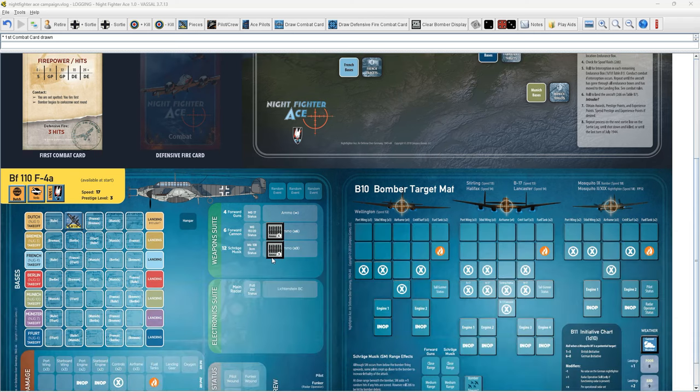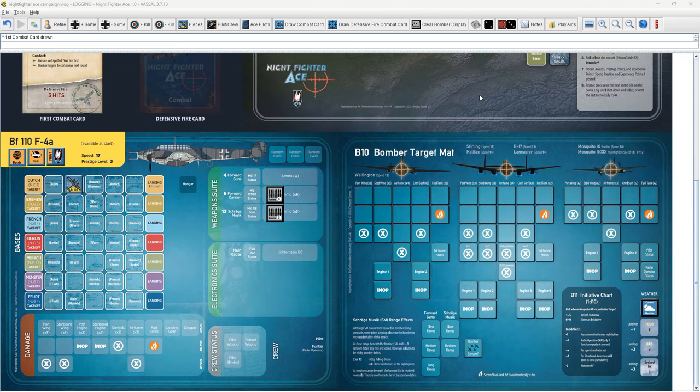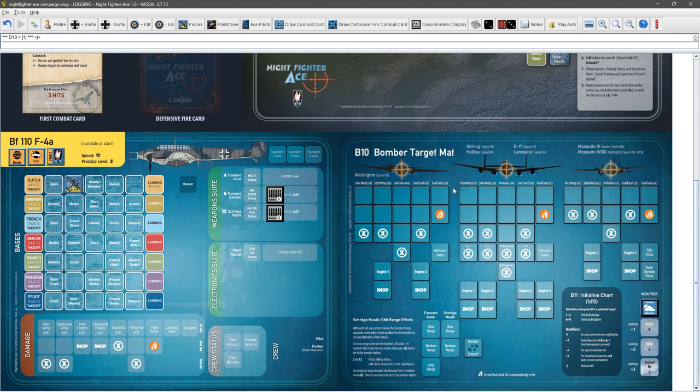We have 3 rounds of Schräge Musik ammunition. Rolling 1d10 for each hit: first roll is a 1 — airframe damage. Second is a 7 — no effect. Third is another 1 — a second airframe damage. Fourth is another 1 — three 1s out of 4 rolls. It takes 4 airframe hits to actually destroy it, so we need another pass.